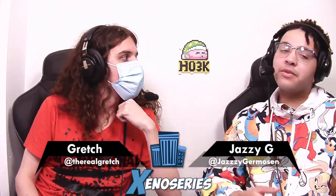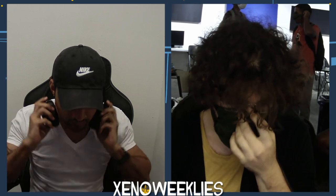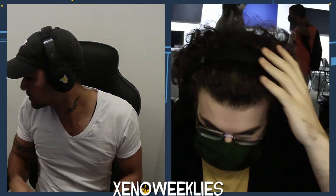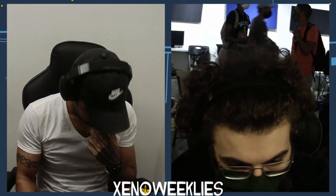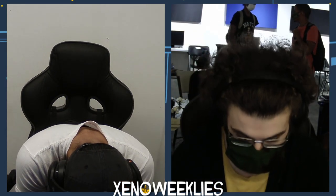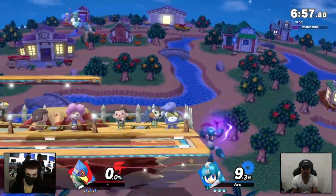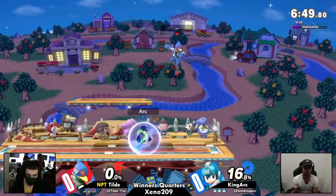We're getting into the next set — Tilde versus King Arc, Falco versus Mega Man. This is going to be an interesting set. We have King Arc on Mega Man and Falco, and the thing about this matchup is we have one character who can deny zoning and one who controls mid-range pretty well. Mega Man is very much a mid-range character — not quite straight zoning. We're starting on Smashville, a small stage, so we'll see a lot of mid-range play.